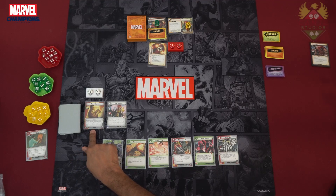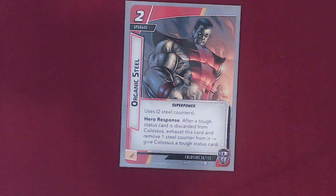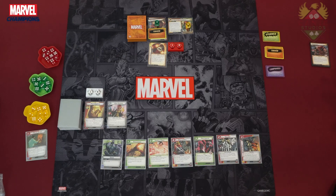We forgot about our setup — search your deck for a copy of Organic Steel and add it to your hand. Organic Steel uses two steel counters. Heard Response: after a tough status card is discarded from Colossus, exhaust this card and remove one steel counter from it to give Colossus a tough status card. Okay, we're ready to play.